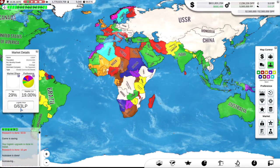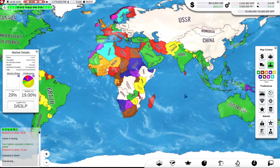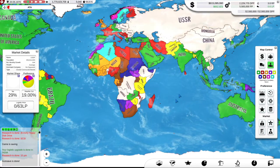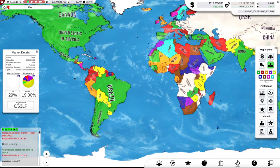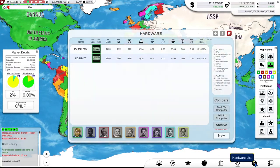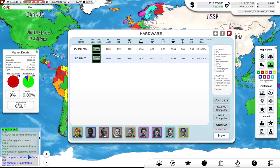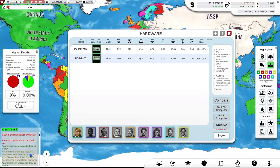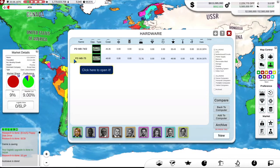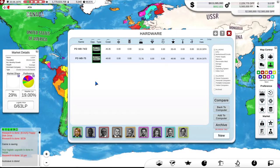Good. I could go to another country as well — I'd only get a small negative on the LP. We have researched a new technology. Time to go into hardware development. We have got a number of technologies researched since our last product was released. I've written them down so I wouldn't forget: 10 micron, SCSI, 8-inch floppy. We're also about to research ATA, but that will take a few weeks to come through.